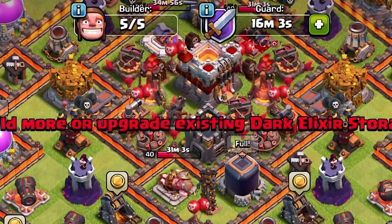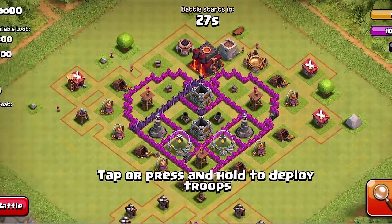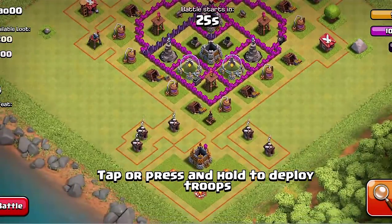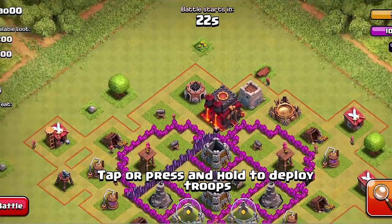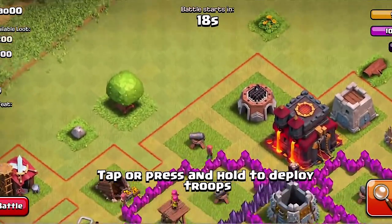I'm going to show you guys with the new Lava Hound and Balloon. Alright, we're in the battle. We're going to be showing off the new troops while I talk about the extra update features, and how I feel they are beneficial and what exactly they mean. I'll try and go into detail with this stuff.